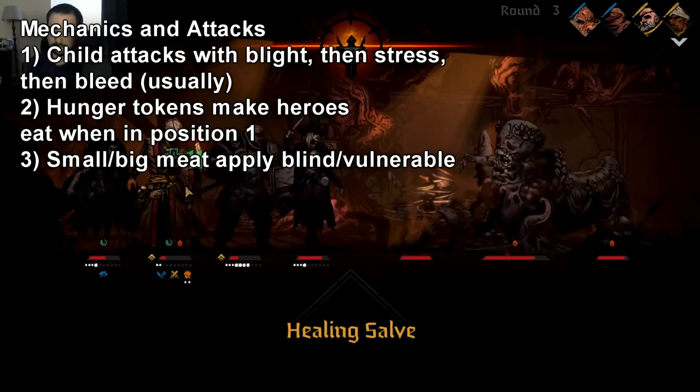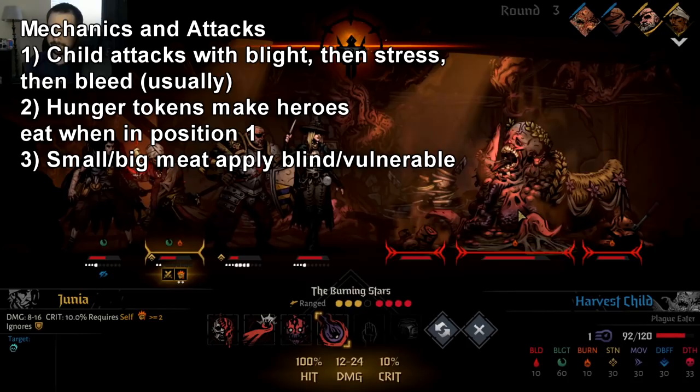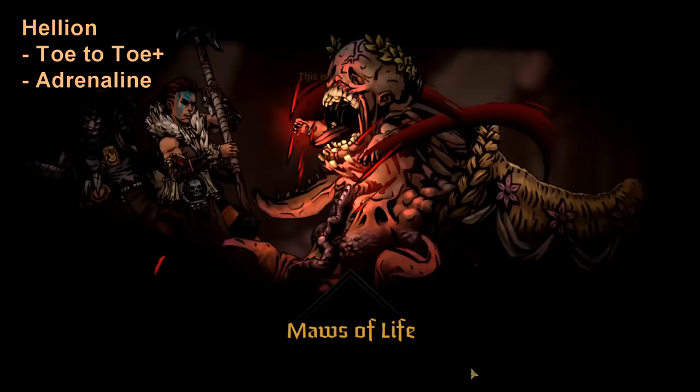To sum up this section: if you want to kill any of the meat, kill the big cleaver meat, and then try to keep the baby out of the front as long as you can. The cool part about this boss is that a lot of strategies work, so you have a lot of tools at your disposal.